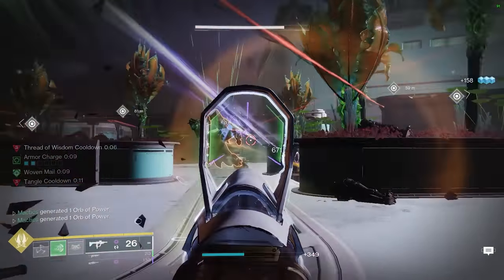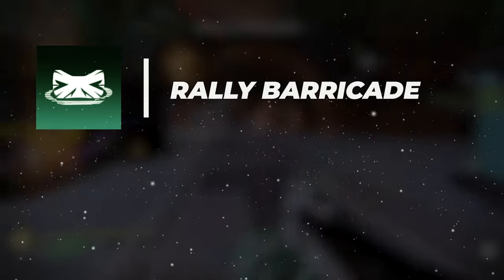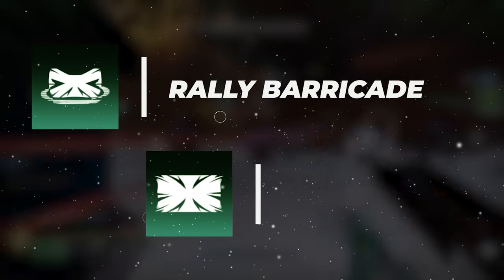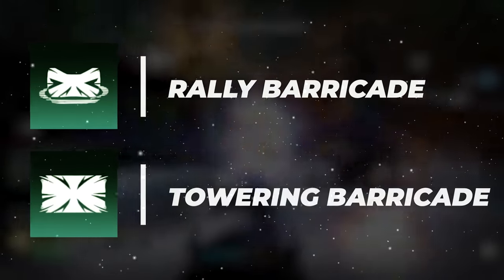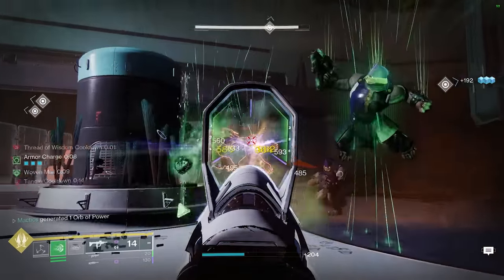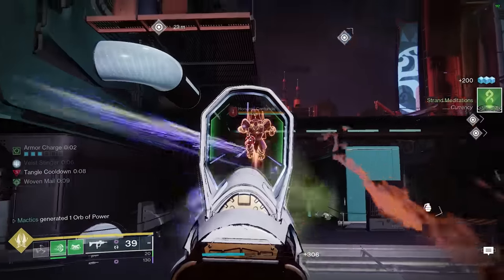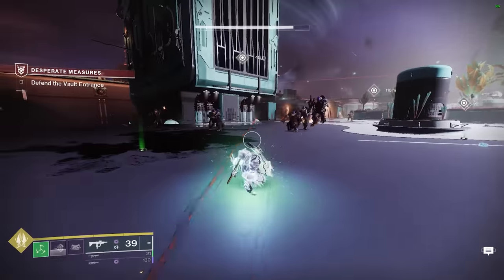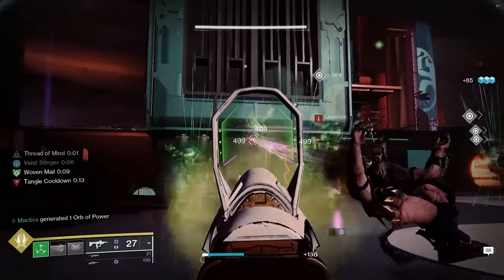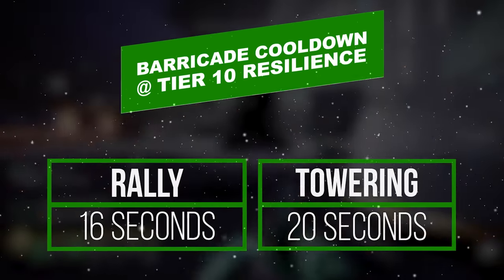Because you want your class ability up as much as possible, it might make sense to select the Rally Barricade since it has a shorter base cooldown timer compared to Towering Barricade. However, with the fragments and mods in this build, you'll have so much class ability energy being refunded from ability activations and suspended enemy defeats that the difference will be quite negligible. Besides, at tier 10 resilience — which you should be running on this build and all Titan builds — the difference in cooldown between Rally and Towering Barricade is only four seconds anyway.